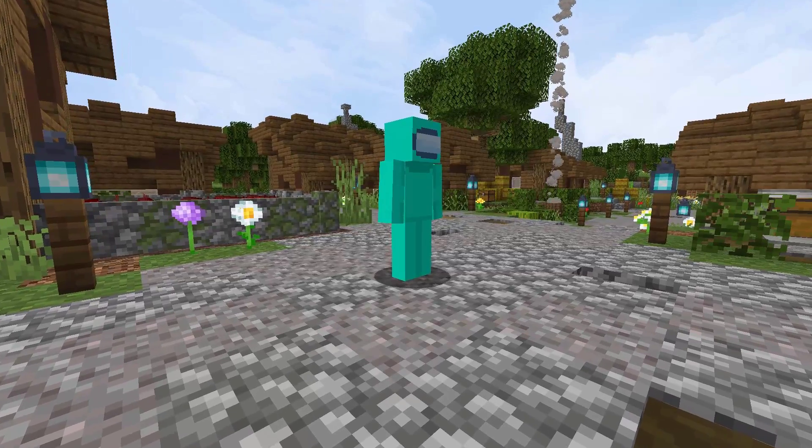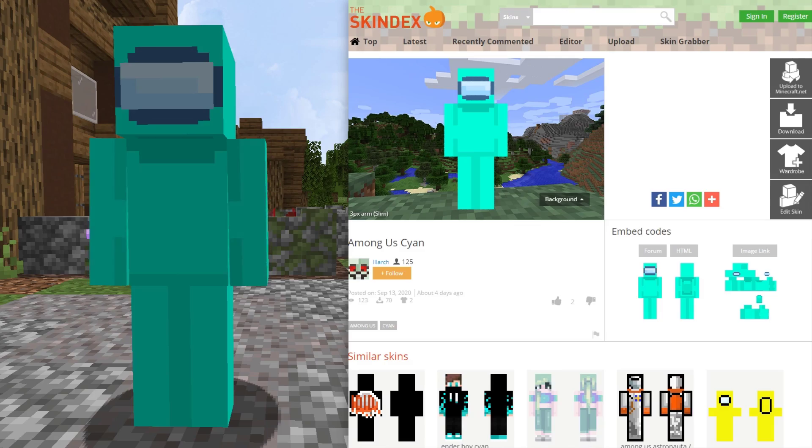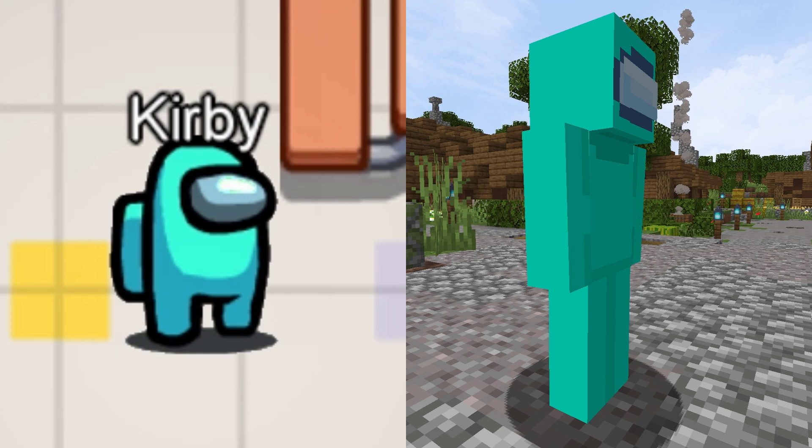This skin here is the cyan or light blue skin. This one was created by Illarch. It has 121 views and 68 downloads in 3 days. This skin creator has created skins for all of the different crewmate colors.